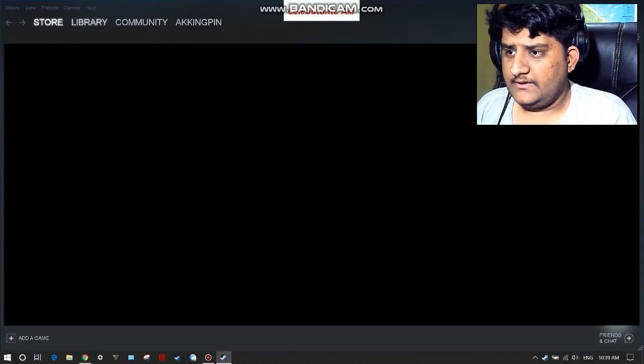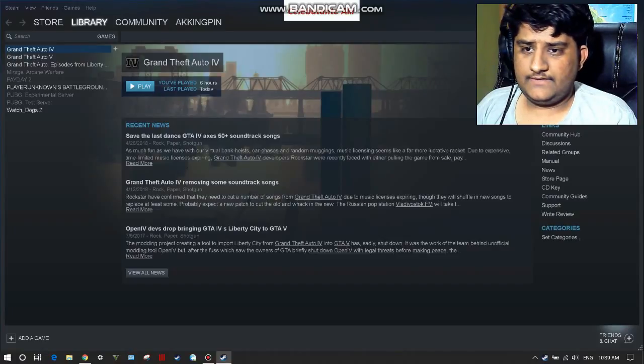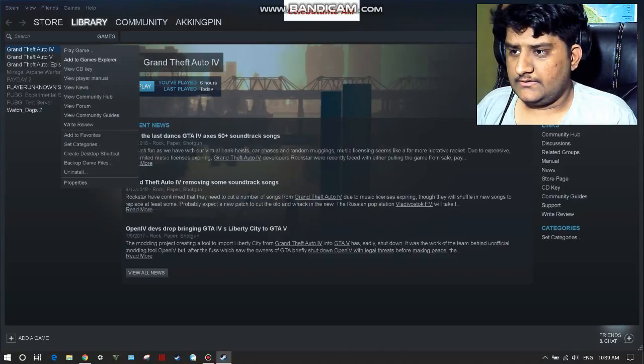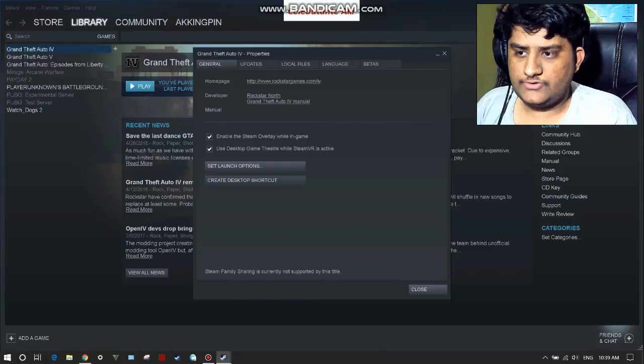You have to go to the library. Right-click on GTA 4 in the library, click on Properties, and then go to Set Launch Options.